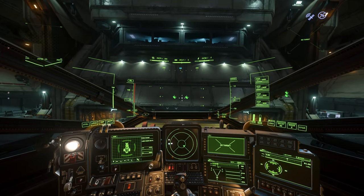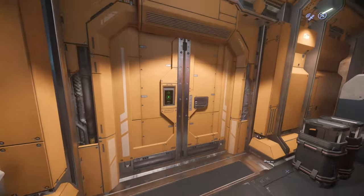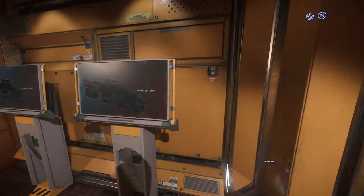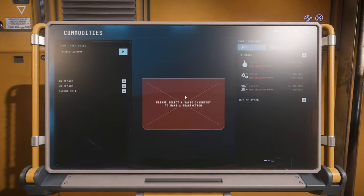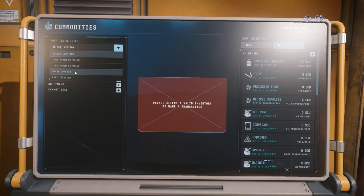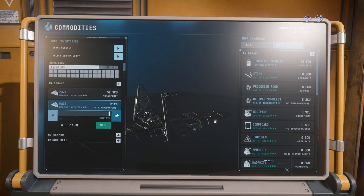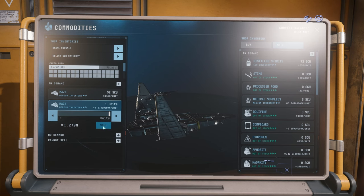If you upgrade your ship with the fastest quantum drive, as I have on my Corsair, then flying from Crusader to Microtech will take around 4 minutes, which is acceptable. Here you can see that I have taken around 60 SCU of Maze and earned around 10 million in one run.